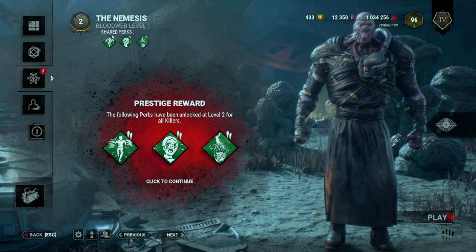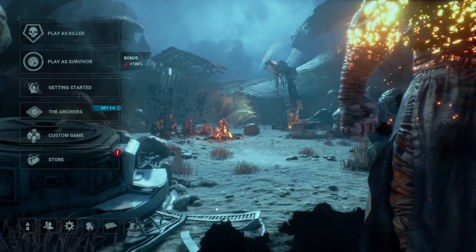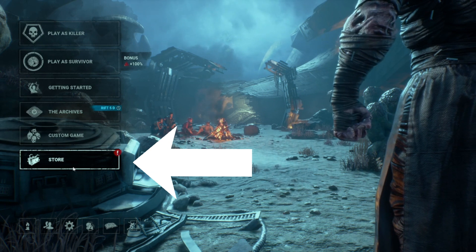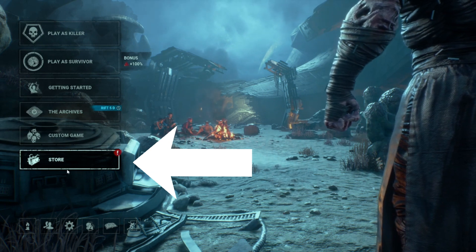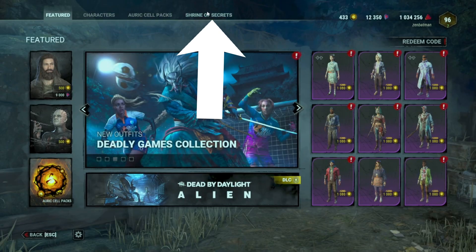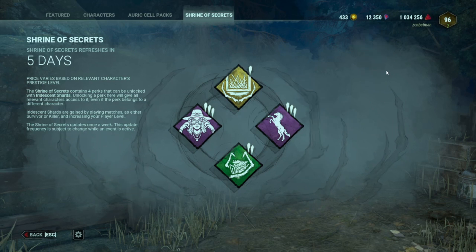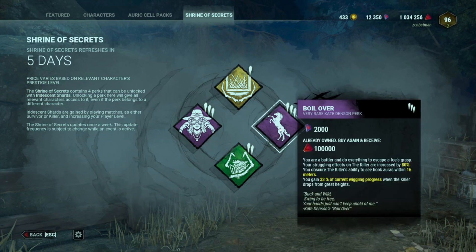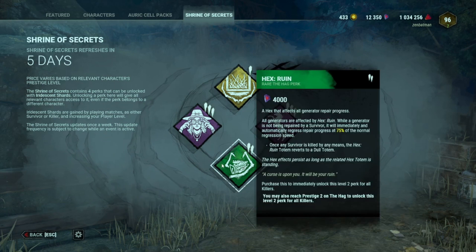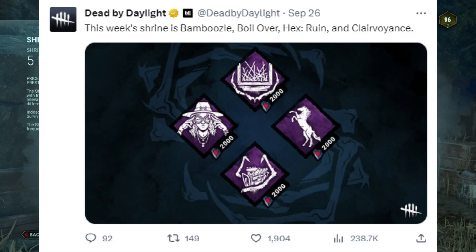Now if you are broke and can't afford to buy any of the licensed characters but you're frothing at the mouth to get some of those sweet sweet perks, there is hope for you. On the main menu, head down to the store and go to the Shrine of Secrets tab. There will be four perks available for you to snatch up with Iridescent Shards, which you get from logging in and going up in player level — pretty much just play the game and you will passively accumulate them. There are four new perks available each week, so stop in every once in a while to check for new stuff. You can also follow Dead by Daylight on the artist formerly known as Twitter, since they tweet what the new shrine perks will be.